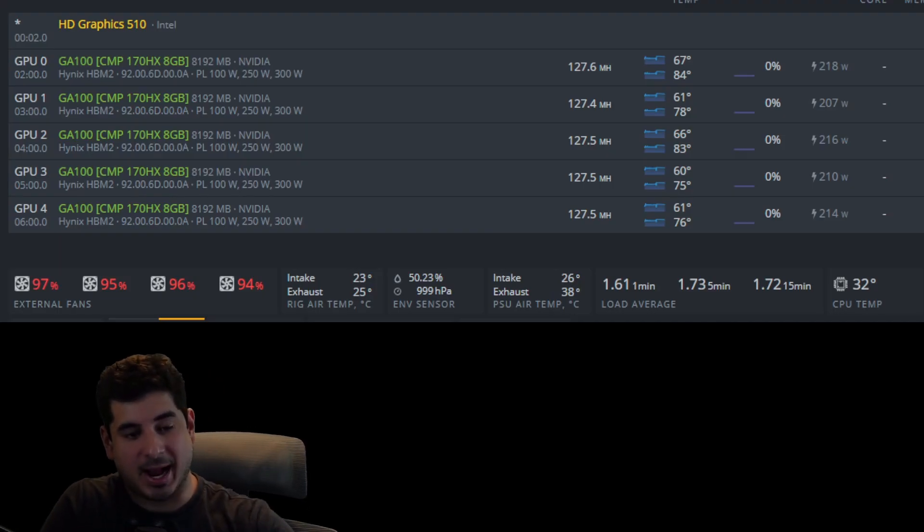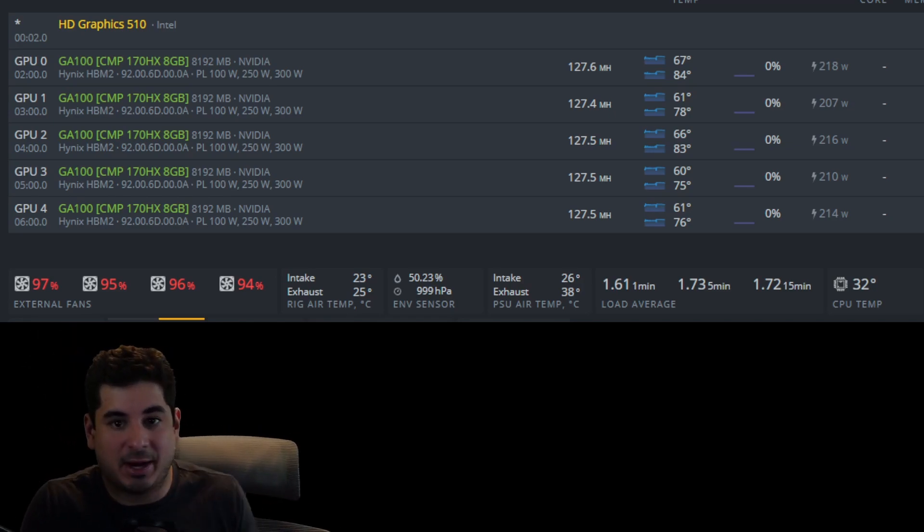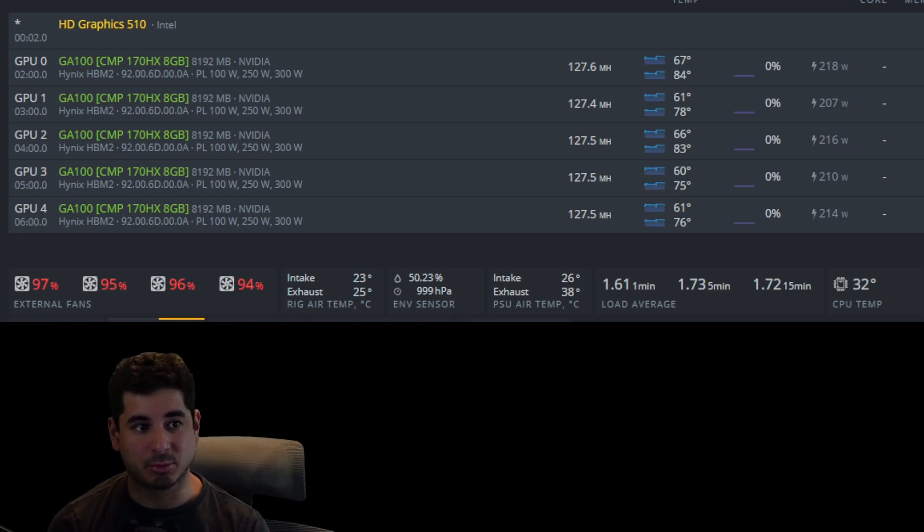That's it for the 170HX. For me, for now, it is the only GPU I will buy for mining. That doesn't mean I'd sell my whole farm and just have these, but I'd like to get more of these and less of, say, 3070s — I think these are gangbusters. You do have to either have a server case, be willing to buy server fan shrouds from eBay, or have a dedicated setup like me with a server case in a shed. These may not be for everybody, especially in summer, and it really depends on how much you believe in memory-intensive algorithms.